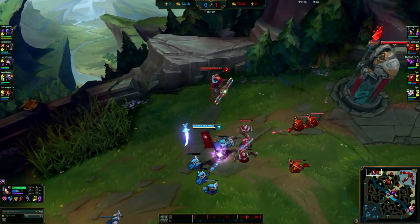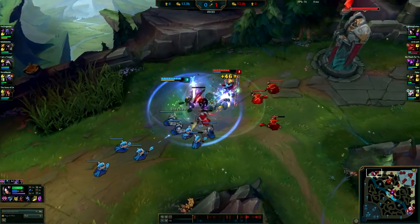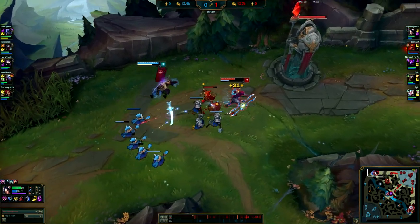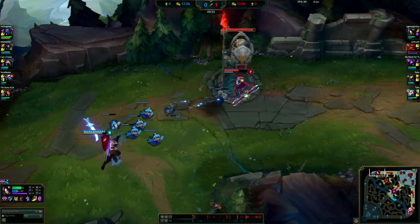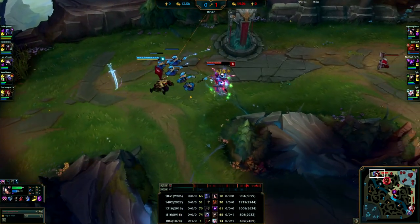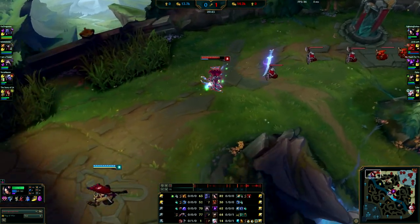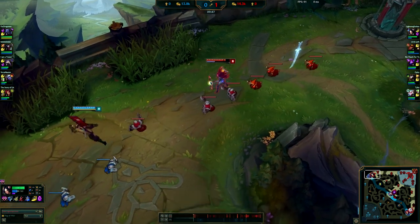I'm in a position where I can just freeze anyway so it doesn't really matter. He can't push me out of lane but he can try and force the wave shove like what he's doing now. I can't really go on him with all his creeps but he can just force the wave into my tower with his teammate. He's got 1000 gold - I think he goes for Titanic first, so I guess he's going for around 1200 gold for the next part of his Titanic Hydra.